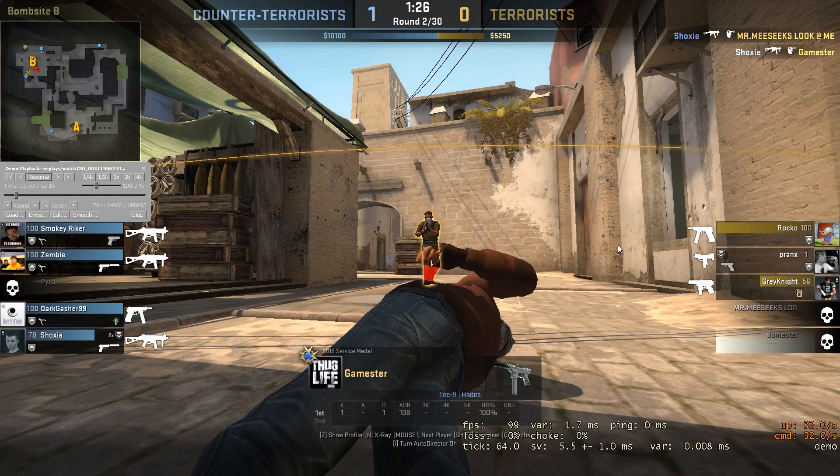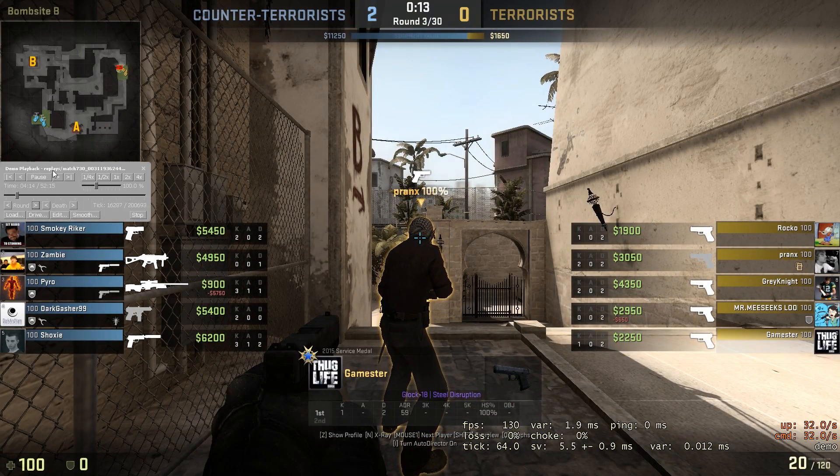Don't need to throw a nade there — that was a bad point to throw a nade. Especially when he sees you right here; he's obviously going to rush you unless he's really bad. Especially if he sees no one else. As we can see in this lane, the only person here is watching apartments. Don't throw a nade if you don't have to. If they're that close, just pull out your gun, fall back to a better spot, then throw a better nade.